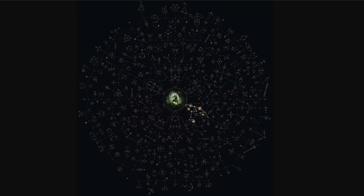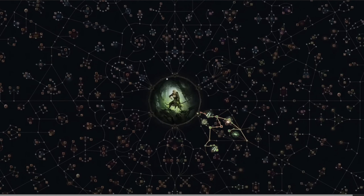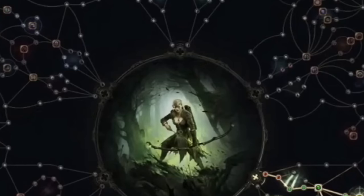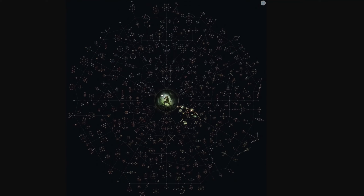First things first: I noticed straight away that everybody starts from the middle. In the original Path of Exile tree you'd start from the top left, middle, bottom left, bottom right, etc., but here everyone starts from one central circle. Depending on which class you pick, you'll start on a different node. There are 12 starting points that connect outward to the rest of the tree.